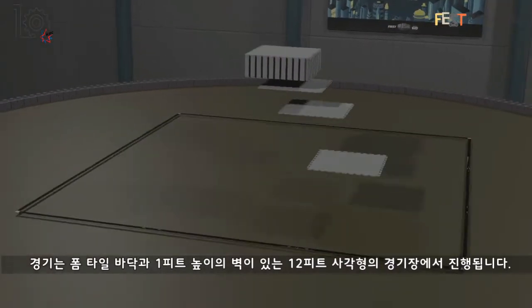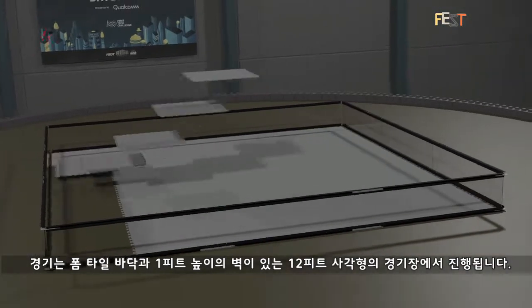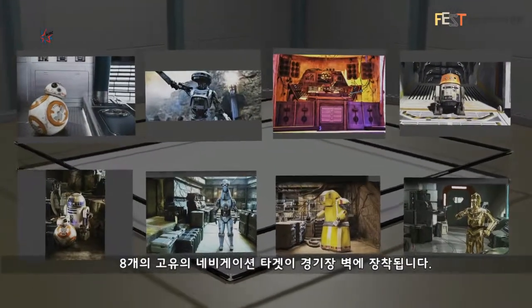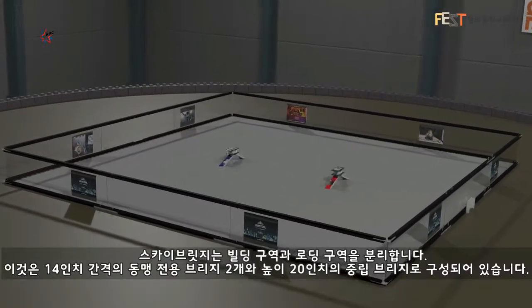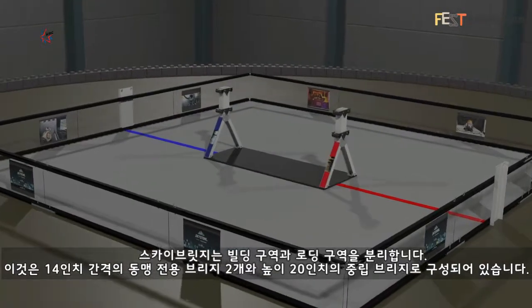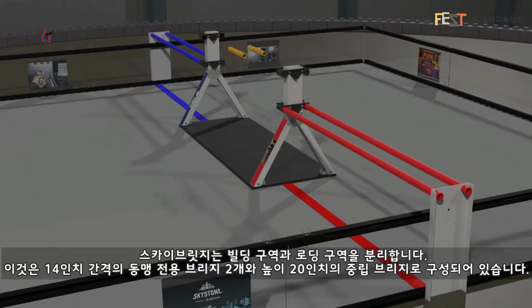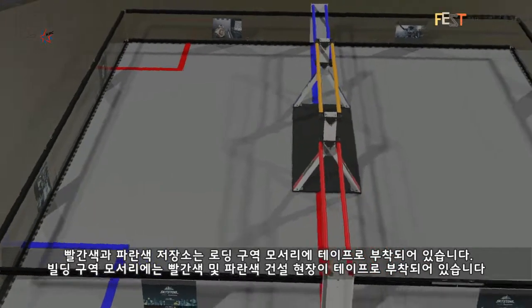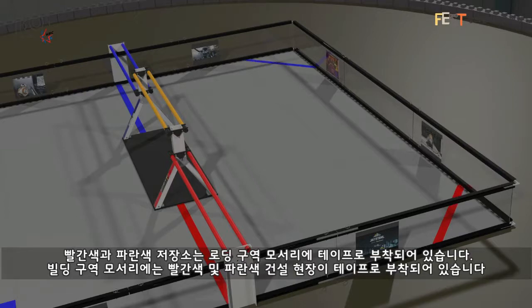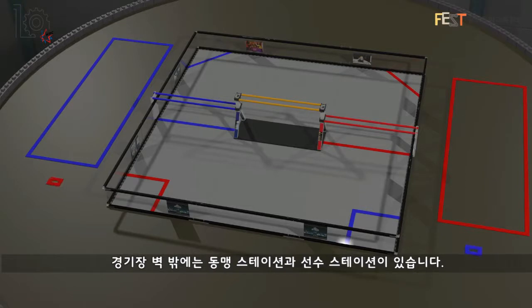The game is played on a 12-foot square playing field with a foam tile floor and 1-foot-high walls. Eight unique navigation targets are mounted on the field walls. Separating the landing zone from the building zone is the sky bridge, made up of two alliance-specific bridges with 14 inches of clearance and a neutral bridge 20 inches high. Red and blue depots are taped off in the loading zone corners, and red and blue building sites are taped off in the building zone corners. Outside of the field walls are the alliance stations and human player stations.